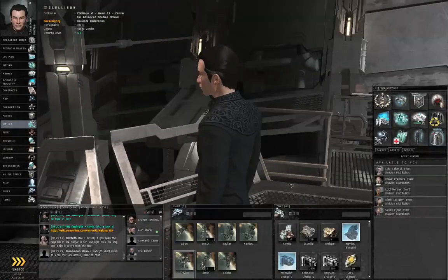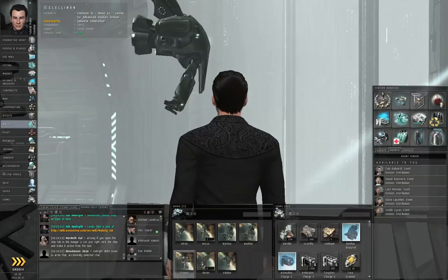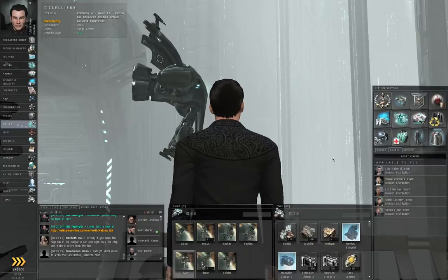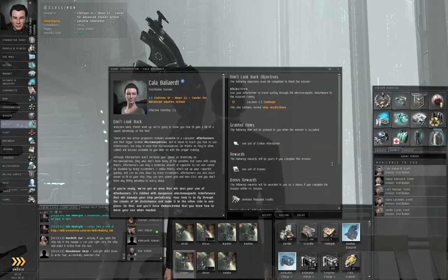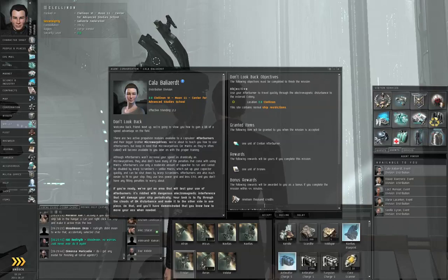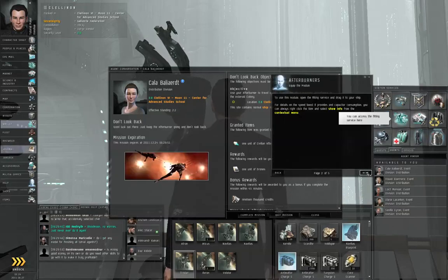Hello, I am Shamus Donohue of EVE University and this is episode 40 of How to Survive EVE Online. In this episode, we are going to take on the next step of the advanced military chain. Click the agent, start conversation, and she wants us to fly through a hazard zone and get to an asteroid colony. She is going to give us a civilian afterburner so that we can go a little bit faster. I think a real afterburner would serve you much better.